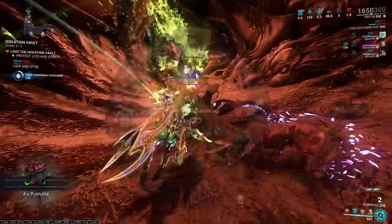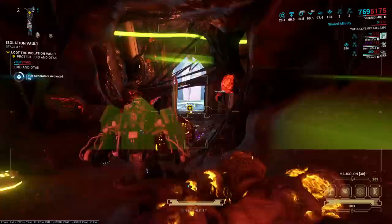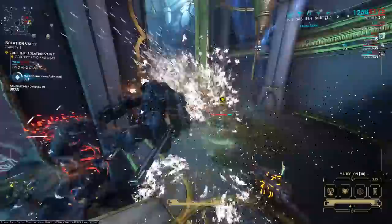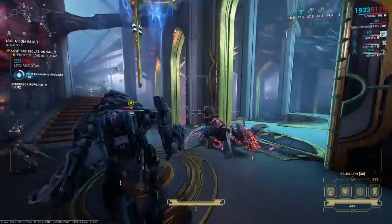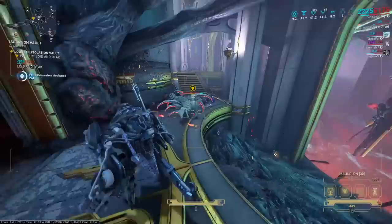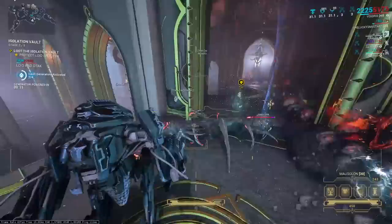The Necramech itself does insane amounts of damage. Once you actually unlock this, its fourth ability just kills everything instantly because it does hundreds of thousands of damage pretty quickly — it just has insanely high multipliers on it. The Mausolon is the arc gun you get with the Void Rig Necramech, actually both Necramechs, and it's good too — it's the one I have on right now. So you just gotta follow your boy as he runs along and charges up those little vault generators in order to open up the door.